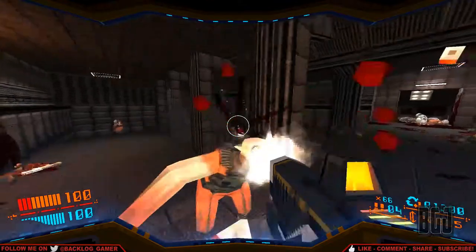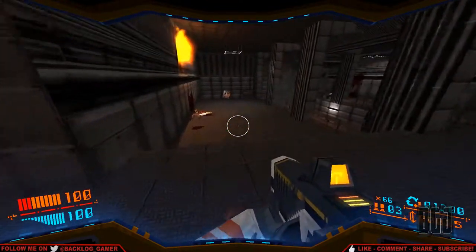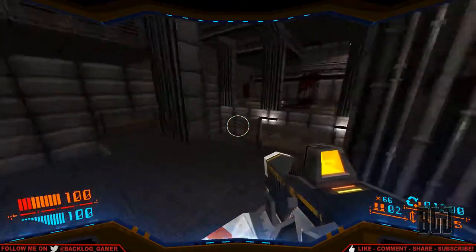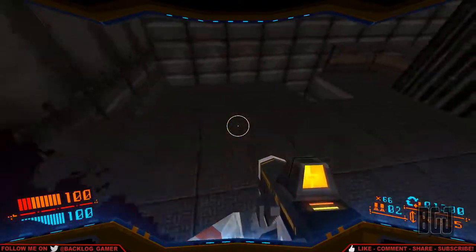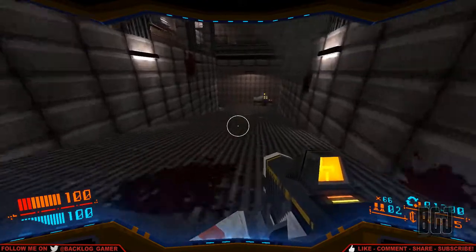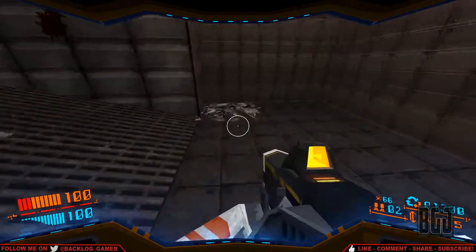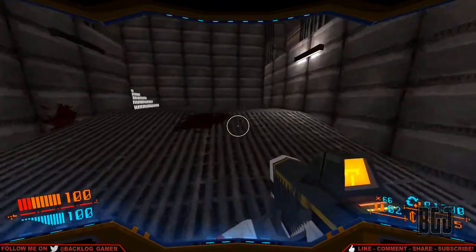I usually use the laser to pick off stuff on the ceiling from far away if we need to. This is kind of an easy start. There's our machine to start getting ammo and armor once we have enough money. Let's just continue on.